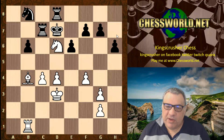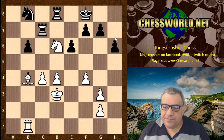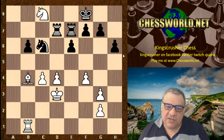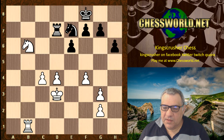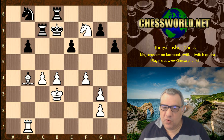The king sidesteps away from the diagonal, losing the f7 pawn. If Kf8 here, this check would win back the exchange — and with interest actually — so white could end up a pawn up with a passed pawn. We see Kd7 instead, which doesn't offer the exchange back but loses the first pawn.